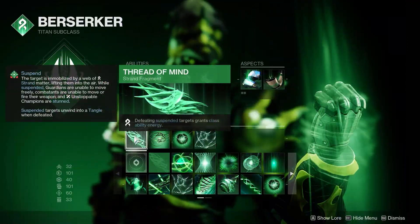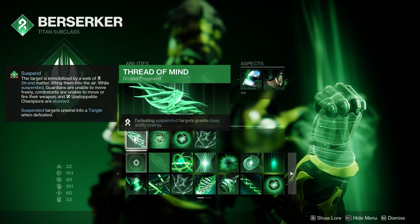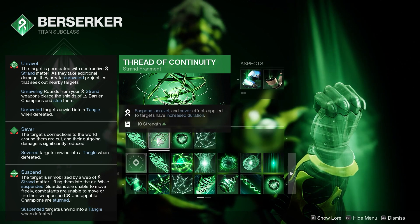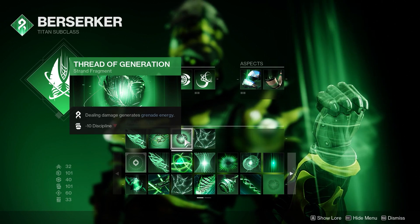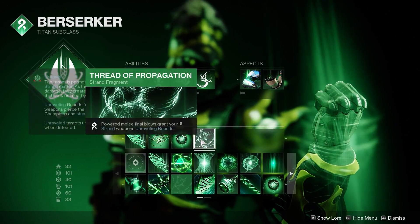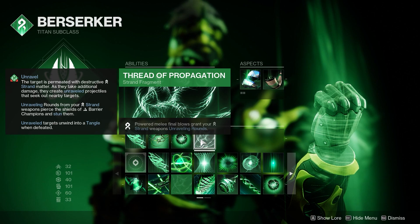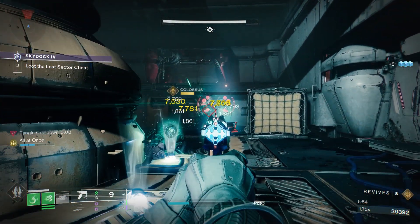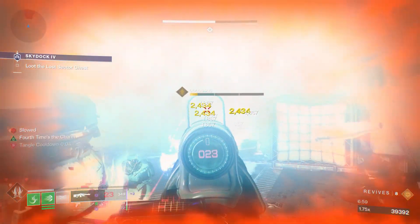Thread of Mind is a fragment I'd definitely recommend — defeating suspended targets grants class ability energy. Thread of Continuity — suspend, unravel, and sever effects apply to targets for an increased duration. Thread of Generation — dealing damage generates grenade energy. And Thread of Propagation — powered melee final blows grant your strand weapons unraveling rounds. These were always there. I hope this video has been helpful — it could be a little mini tractor cannon. Thanks for watching, have a great weekend!